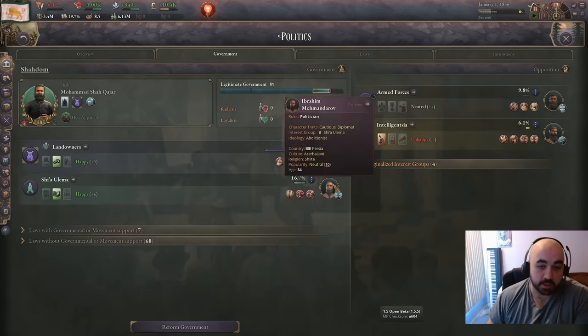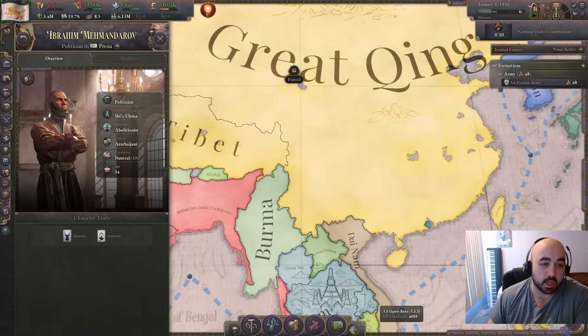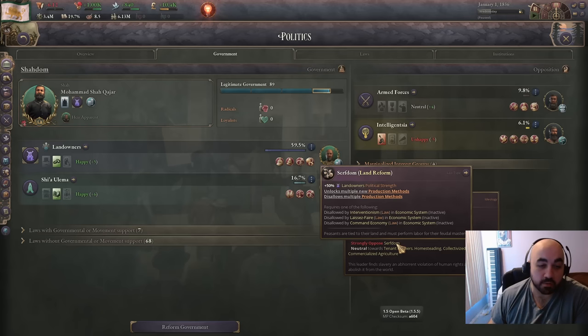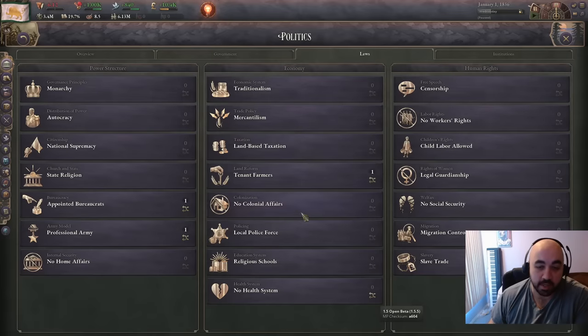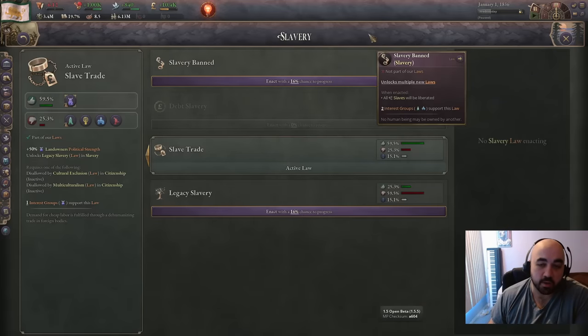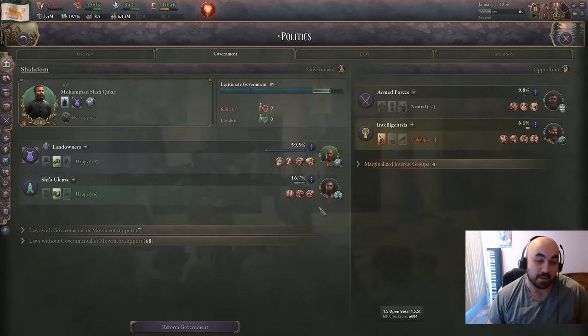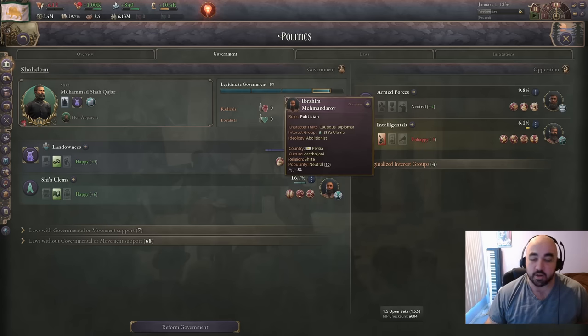After a dozen or so re-rolls, we do get our abolitionist, but we're actually not going to try to abolish slavery immediately. This guy will be useful for us down the road. Also notably, for most countries that start on serfdom, abolitionists oppose serfdom - but this isn't going to matter for us because we start with tenant farmers. The reason we don't want to ban slavery straight away is we don't want to rev before we proc corn laws, so we'll look to proc corn laws and then go for slavery banned.